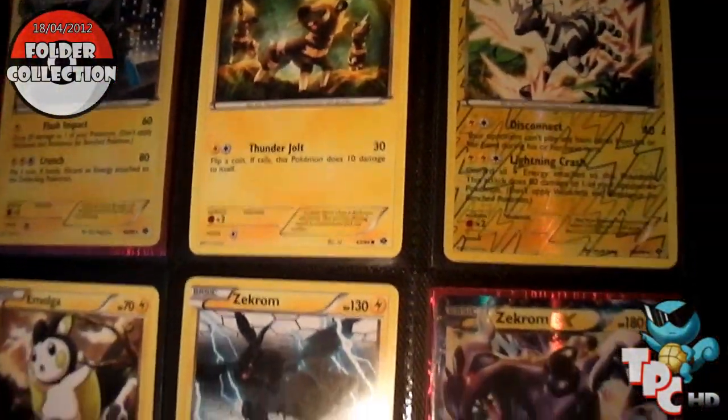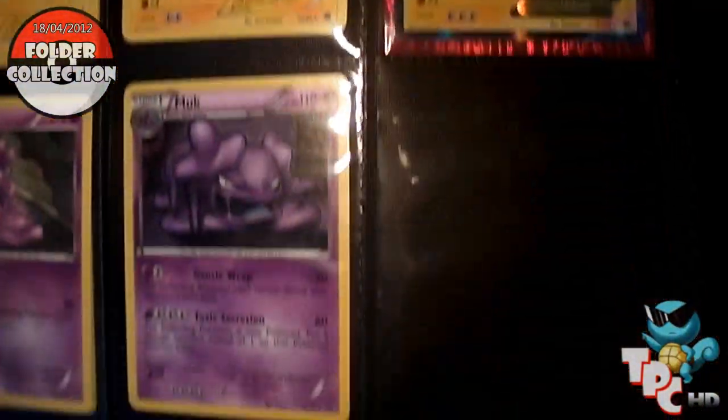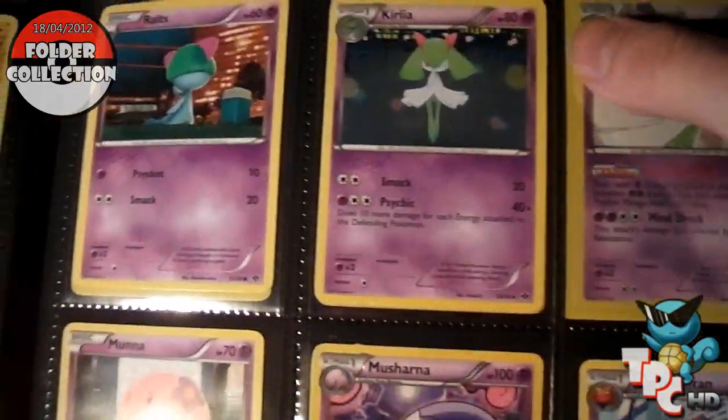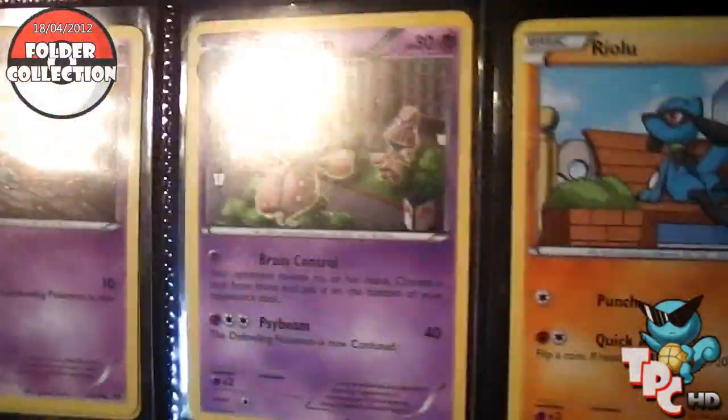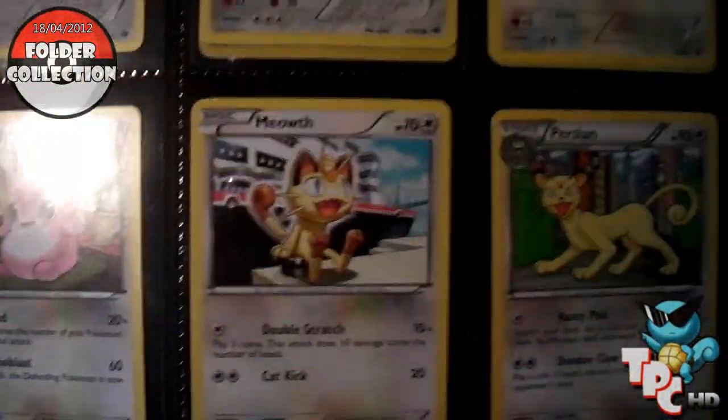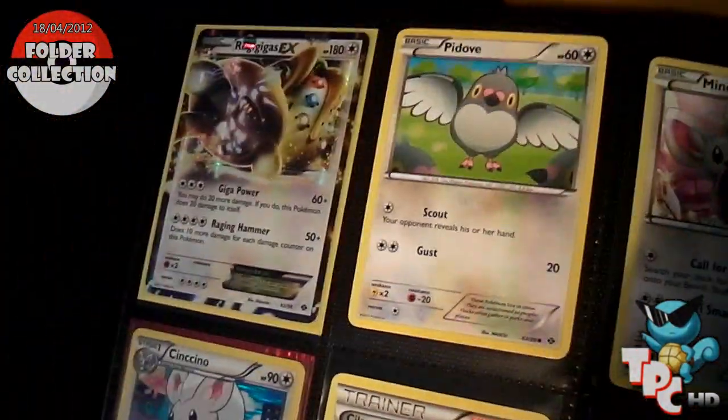I literally pulled the Kyurem EX out of a single Evolution pack, which I'm actually annoyed that I didn't record because I was really shocked to pull an EX out of one pack. That's where Mewtwo will go when I actually get it. I've got four packs of Next Destinies here, so I'm hoping one of those will contain a Full Art I need, or hopefully a Mewtwo — because that Mewtwo is going to be so hard to get, it's been so expensive lately.